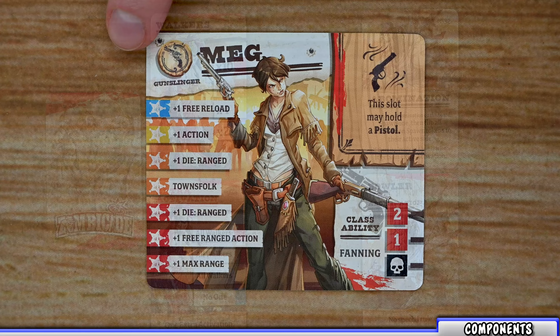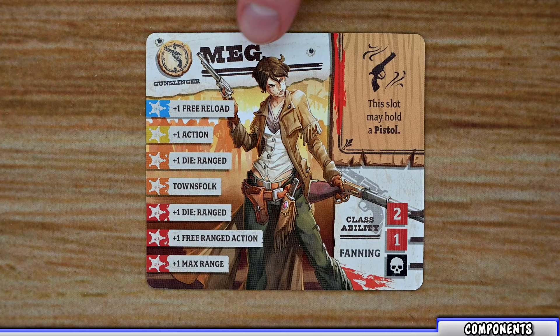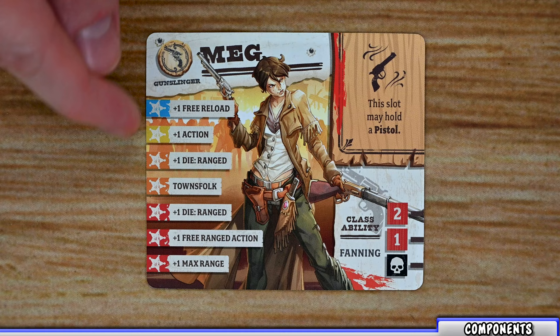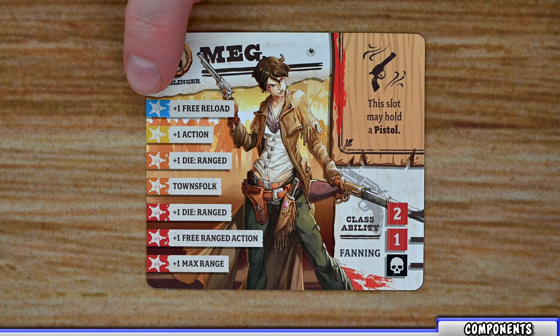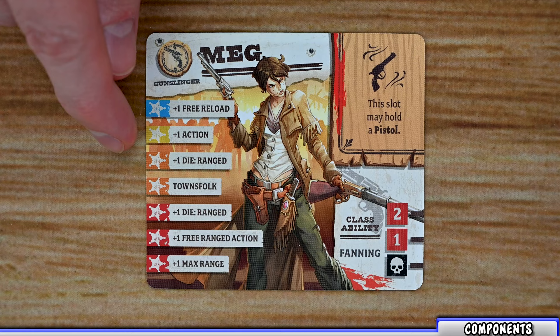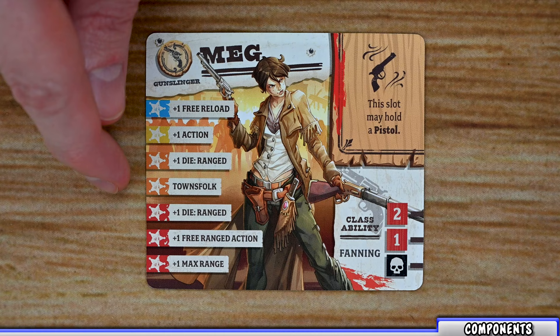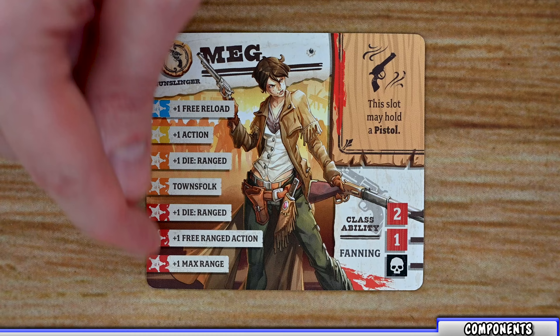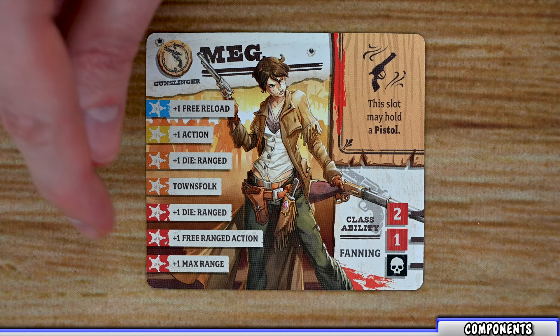Each player controls one or more survivors, and each survivor has its own card listing its name and class. Down the side are the different danger levels — as players gain adrenaline points they unlock higher danger levels with new abilities. Each survivor starts with their blue danger level unlocked, giving a starting ability. Unlocking yellow grants plus one action for all survivors. At orange you choose one of two abilities to unlock for the rest of the game, and at red you choose one of three options and mark that choice.